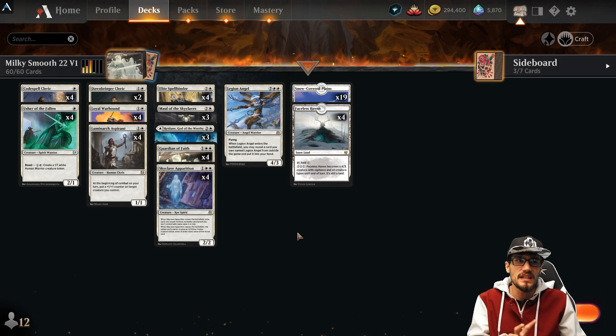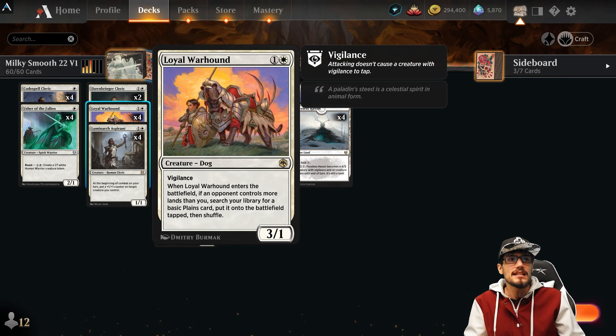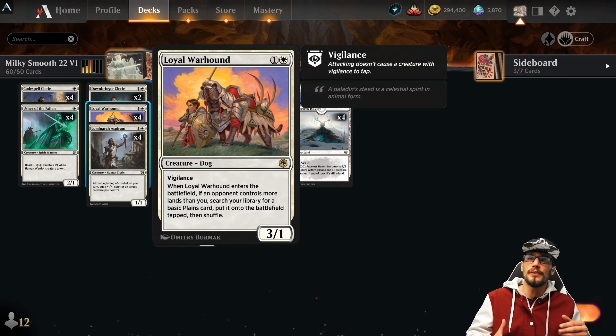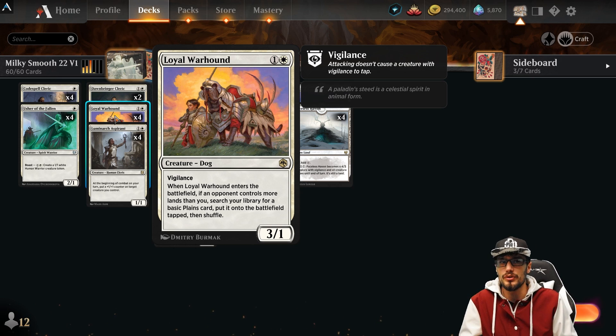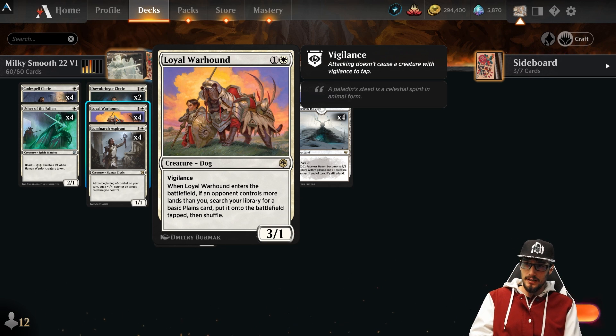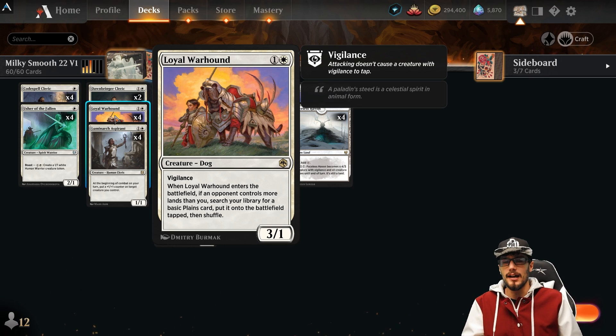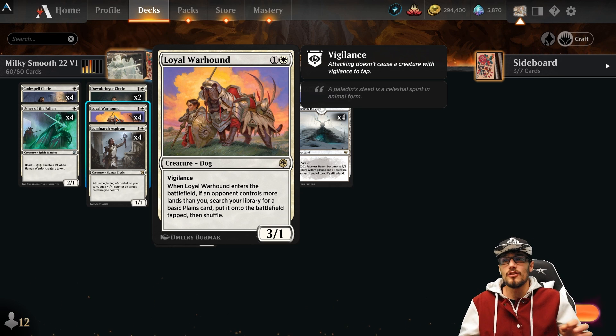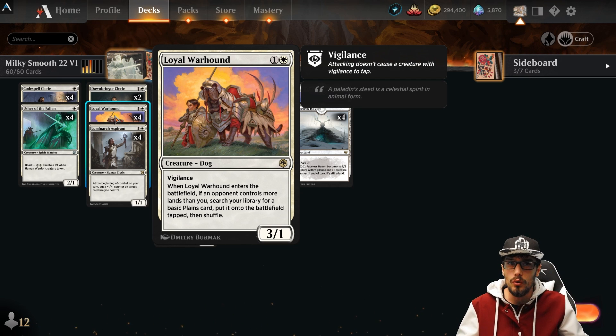The second great addition is Loyal Warhound — we have four copies. It's a 3/1 with Vigilance. When it enters the battlefield, if an opponent controls more lands than we do, we get to grab a basic Plains and put it into the battlefield tapped, then shuffle. If you're on the draw, this lets you catch up to your opponent. Play the Warhound before you play your third land — it gets your third land in tapped, then you play your third land making it your fourth. Aggro decks on the play are already nasty, and now we can mitigate the draw disadvantage through Loyal Warhound.